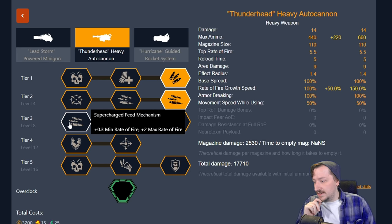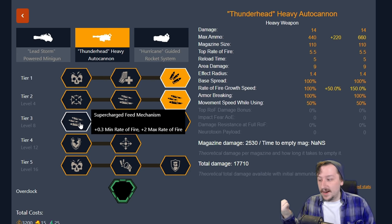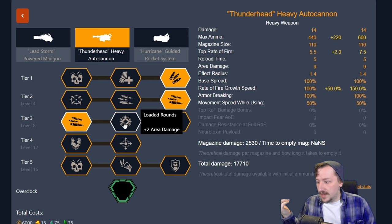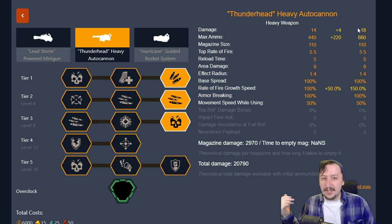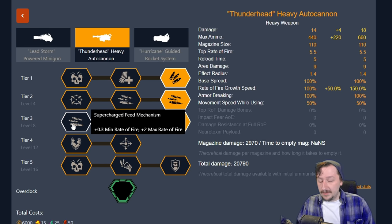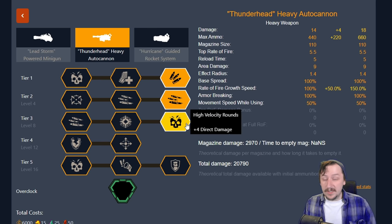In tier three, we have the supercharged feed mechanism — exactly the same as improved gas system, giving increased minimum and maximum rate of fire. We have loaded rounds, which increases our area damage from 9 to 11. And then we have high velocity rounds, which increases our direct damage from 14 to 18. Pick whichever you like: the feed mechanism for more sustained DPS, loaded rounds for more crowd damage, or high velocity rounds for more single target damage. I usually like going with the high velocity rounds.